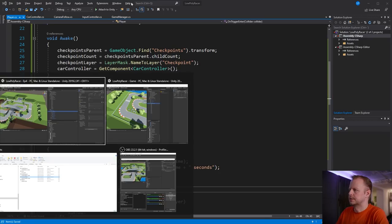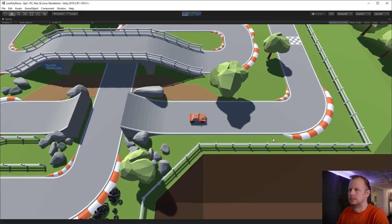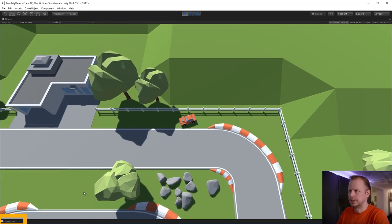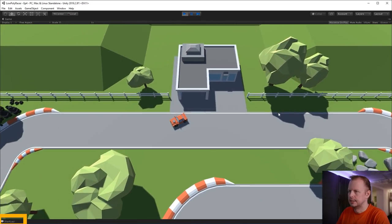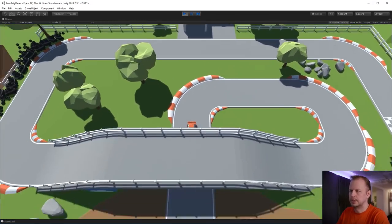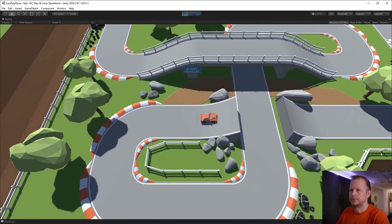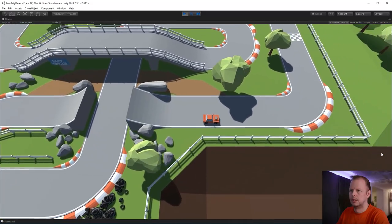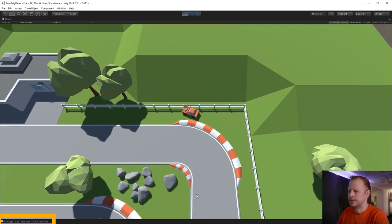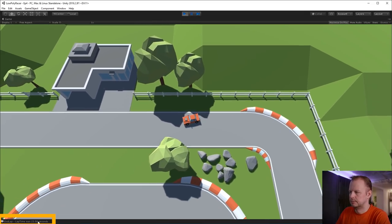Let's press play and test. We see "Start Lap" triggered straight away — and I crashed because I looked down. Let's drive around a lap and clear the jump. End lap — 23 seconds and 58 hundredths. We might as well move straight onto the UI now so we can actually output this onto the screen.